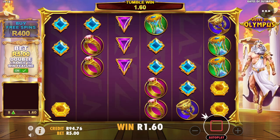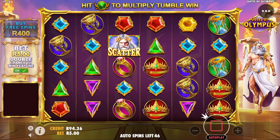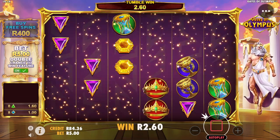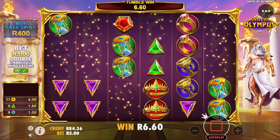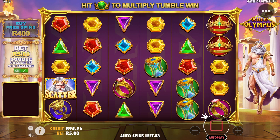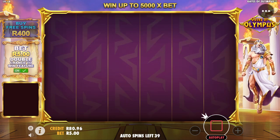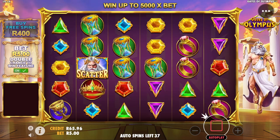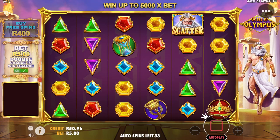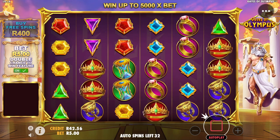Blues are in, blues are in! Oh my word — scatters right there, we needed one more tumble. Yellows are in, hourglasses — all we need is a nice multiplier with that. That was a 16 rand tumble. Come on — back down to where we started. We at least got like 70 spins out of a 50 rand, which is decent.